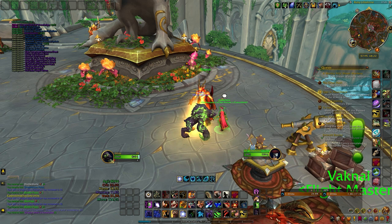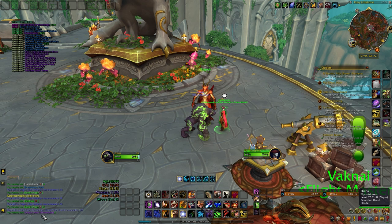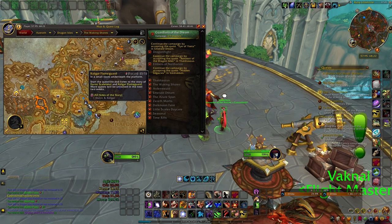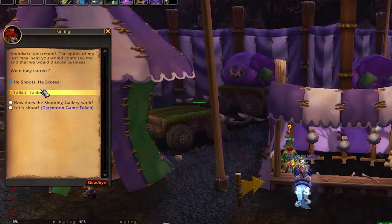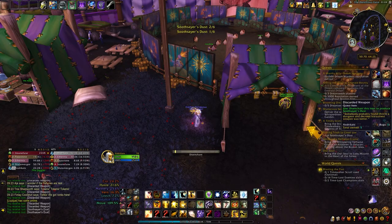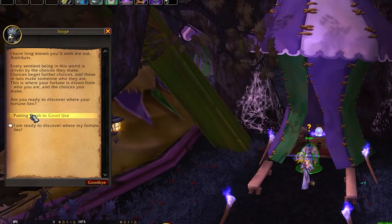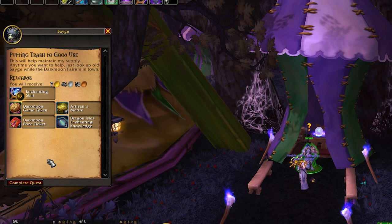Note that if you skip the questline on alts, you will miss out on some rewards — while you still receive reputation and the three shards, you will not get a free reagent bag and green quality profession equipment. The decision is yours to make. Last but not least, let's go over the Darkmoon Faire. In addition to granting skill points for each Dragon Isle profession, the fair also provides a valuable 3 points for each profession. It runs from the first Saturday of each month for one week. Make sure to pay a visit to your trainer and complete the monthly quest, because even if your skill is already maxed out, missing the fair means leaving 3 knowledge points and a total of 30 Artisan's Metals on the table per character every month.